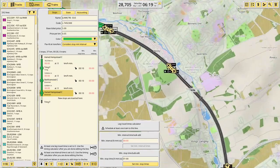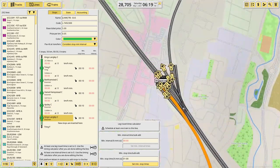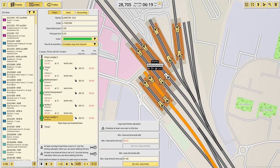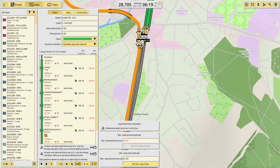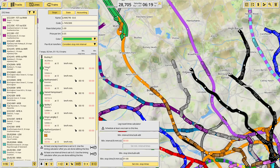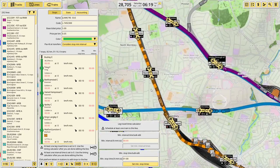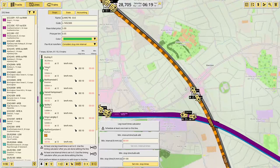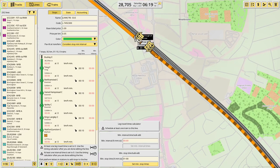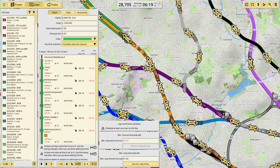Berkhamsted, Hemel Hempstead, Apsley. There are a lot of crossovers along the West Coast mainline because trains will leave Euston - longer distance London North Western services will leave Euston on the fast lines, and then once some of the trains on the slow lines have stopped their service, the longer distance trains can move over to the slow lines and get out of the way. Like London North Western operates this service to Tring, and then another service to Milton Keynes which does fewer stations before Tring. I don't have the crossovers yet to do that.